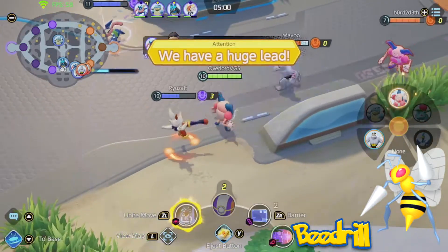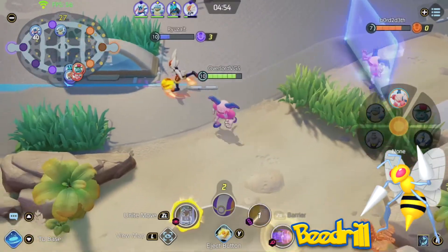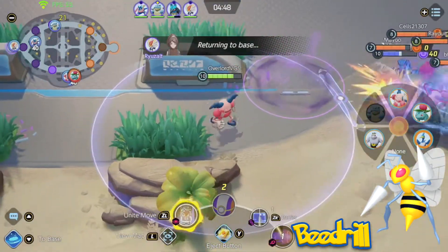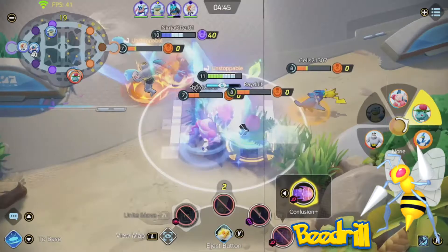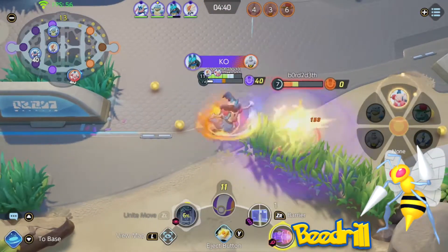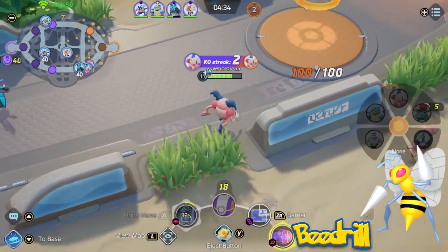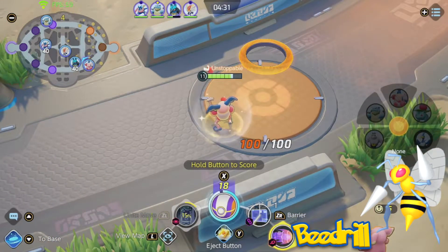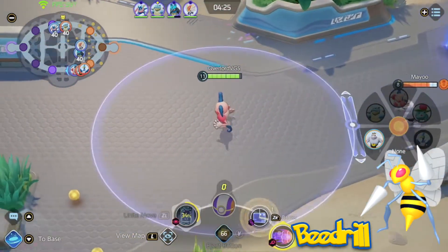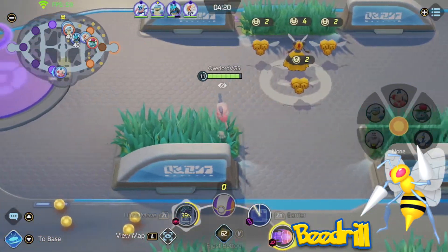It could also get Pin Missile or Twineedle. Pin Missile would work like Scolipede's — stackable up to 5 times, fired rapidly at opponents before slowly recharging. Twineedle is new: Beedrill fires 2 spikes at opponents, and anyone hit would get poisoned and take damage over time. Beedrill could get Toxic Spikes, placing a big AoE on the ground similar to Crustle's Stealth Rock but poisoning opposing Pokemon instead. While in the circle, opponents would be continuously poisoned and take more damage than when they escaped — even after getting out, they need about 5 seconds for the poison to go away. This allows Beedrill to control space, making opponents play around its area and setting up potential baits from a teammate in the tall grass.